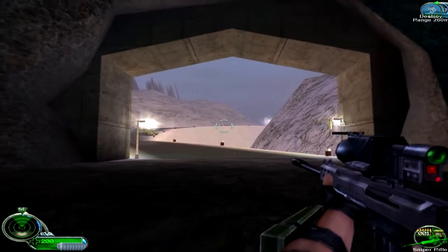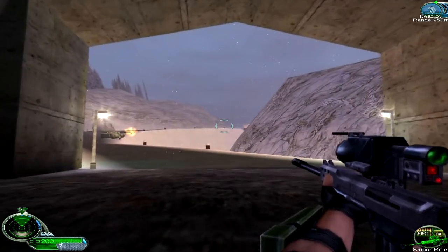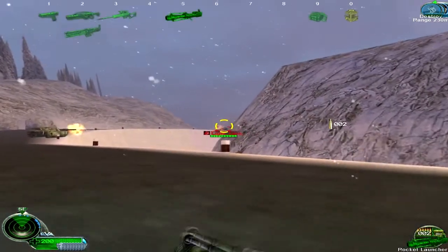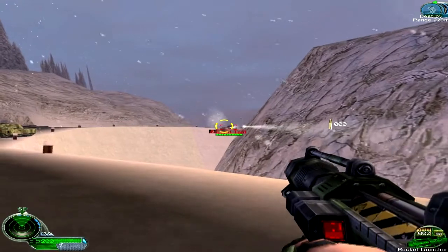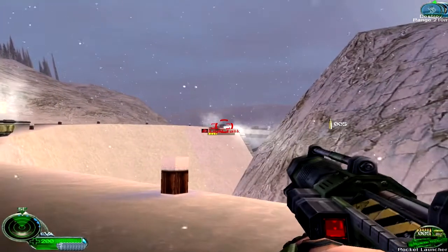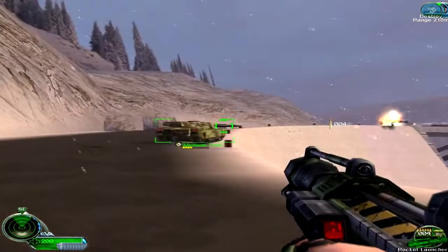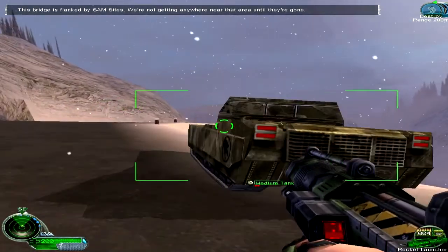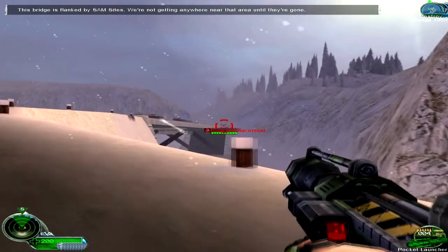You got any more of those rocket soldiers for me? I'm running low. This bridge is flanked by SAM sites. We're not getting anywhere near that area until they're gone.